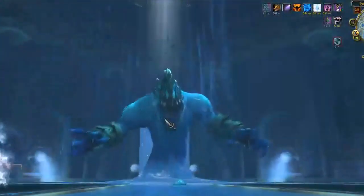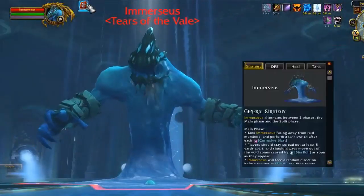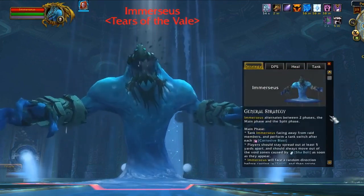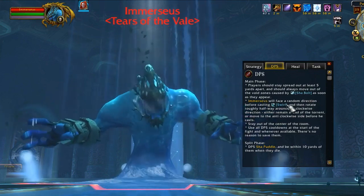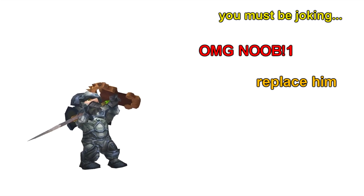Finally, the boss guides provide four different types of information. The first is the general strategy, which is good if you want to know everything involved about the entire fight — I would recommend you read the general strategy guide first. However, if you don't have time to read, then you can just read the role-specific guide. This guide is going to be extremely useful whenever you set foot in a dungeon or a raid situation. With this guide you can avoid the embarrassment of asking what others might think is a stupid question, or making fatal mistakes that will wipe your entire party or raid.